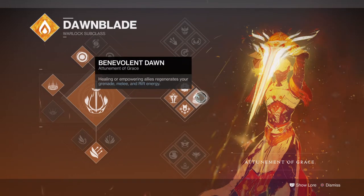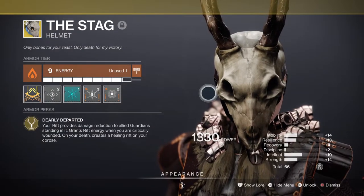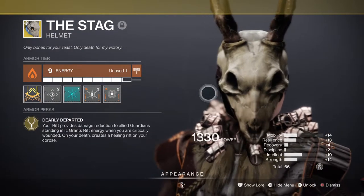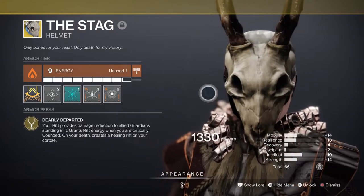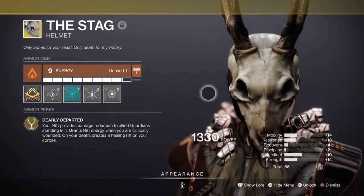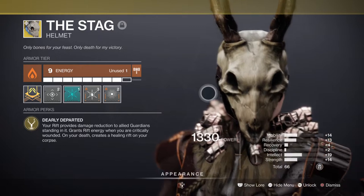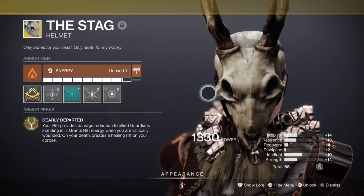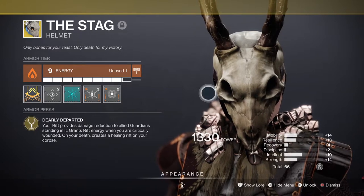Benevolent Dawn, for example, will grant you ability energy when you empower or heal others within your rift, which we'll be making full use of when combined with The Stag. The Stag now offers a 25% damage reduction upon a rift being used, while also granting us rift energy upon being hit and reaching critical health. Combine this with Benevolent Dawn and you'll be guaranteed ability energy every time it's in use. This is important as we'll be using Elemental Wells to create wells for both us and our team, which will also link into how often we use our grenades to build up our super via the Ashes to Asset mod.